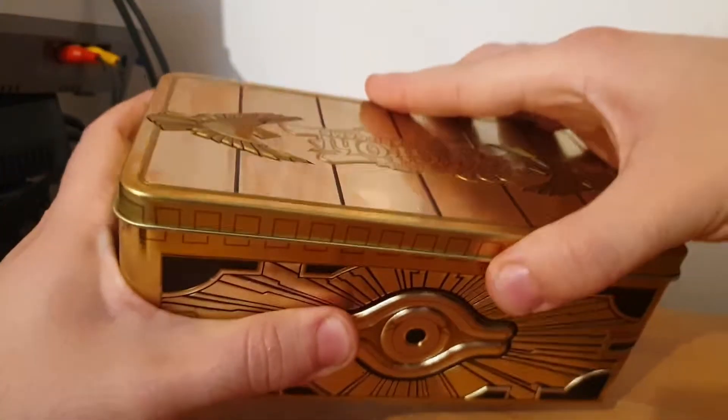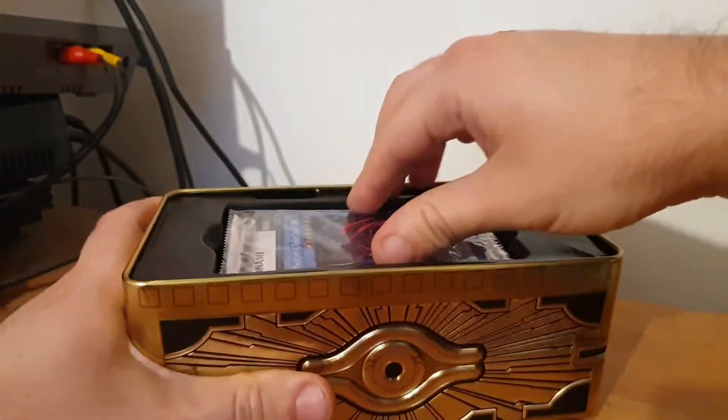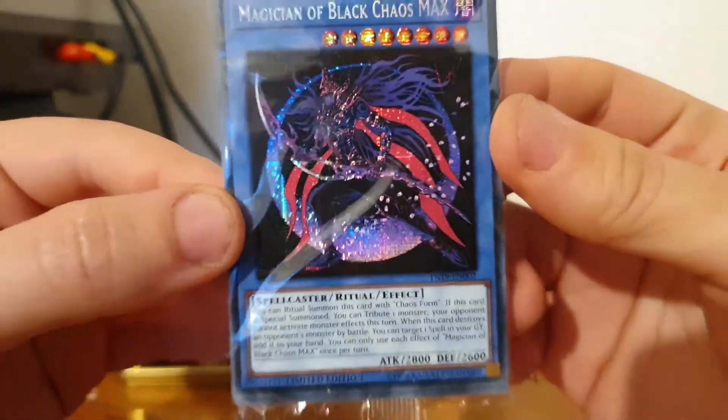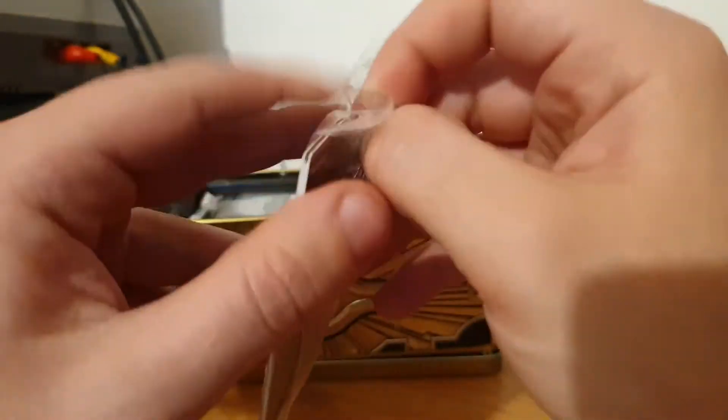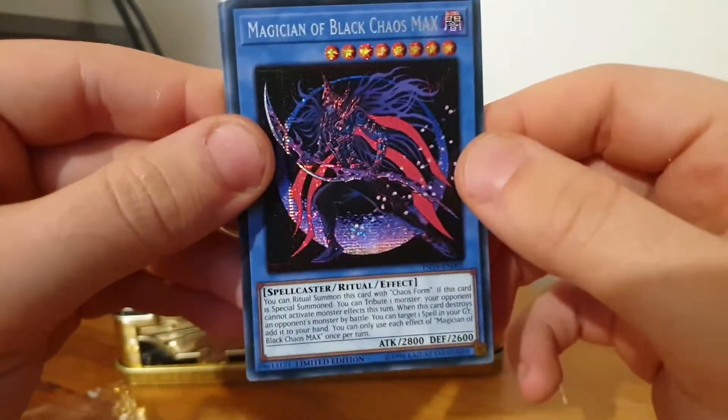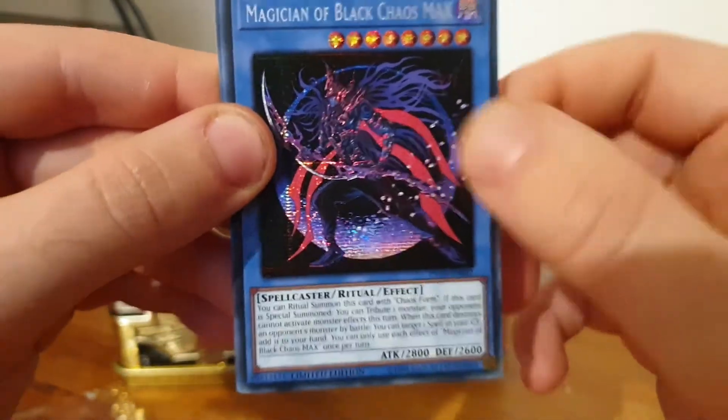And the second tin — let's get it done. We've got something blue on here. It's the Magician of Black Chaos Max — oh, that's cool. At least we got one of the new alternative cards-ish thing. That's a cool card. We won't get Blue Eyes sadly, but we got that — that's pretty neat.